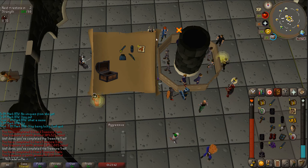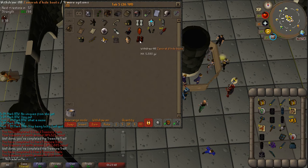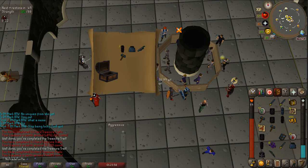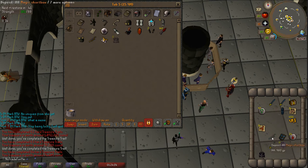Let's open the next casket. Alright, just plain old alchables. Let me deposit some of the uniques into the clue tab. Drop the stupid fire lighters. Last hard casket - not too bad. Halfway finishing a book is always a pretty nice thing to do. Let me check the price and bank all this.